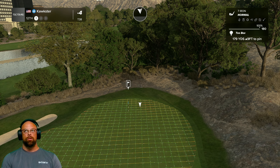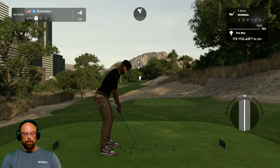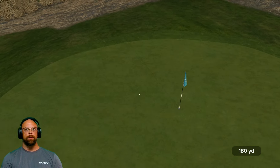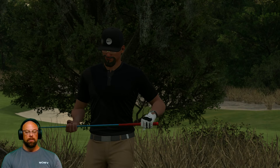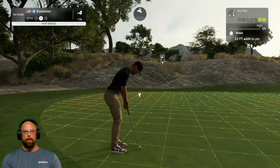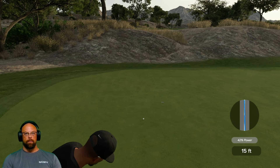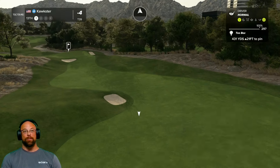Up nine. I'm just going to de-loft this a little bit. 103 — I didn't want a 103. This is probably long now. That's off the green — a little bit short would have been fine, wind in my face and up nine, losing probably 70 yards or so. Let's see if we can make a putt. Perfect line, but not getting there. Four under through 12 — on very scorable conditions.